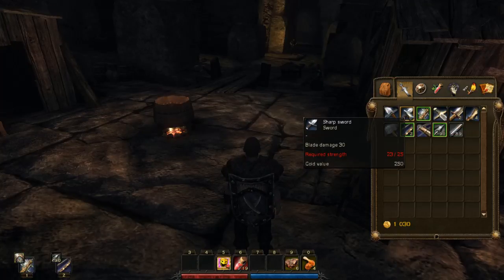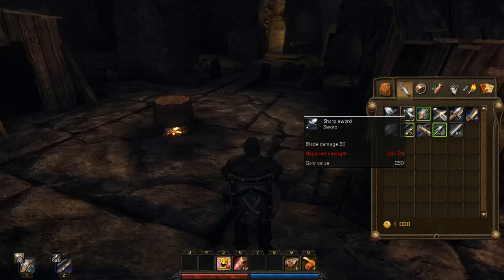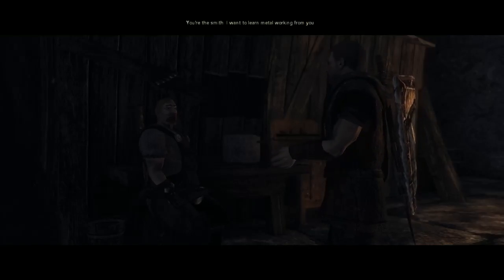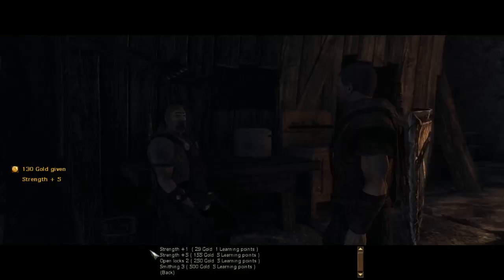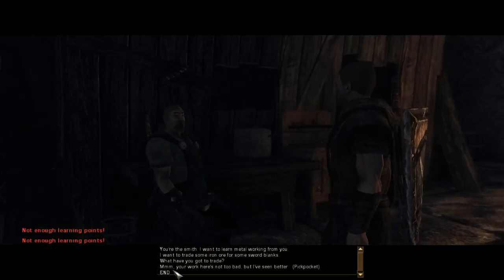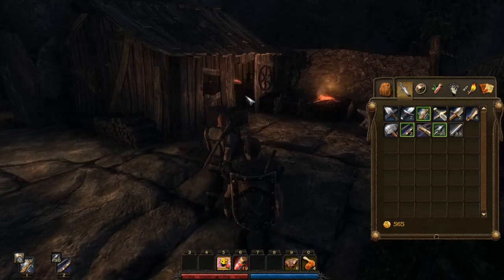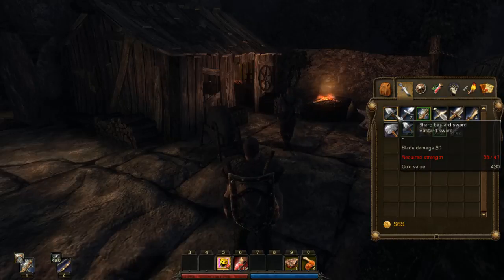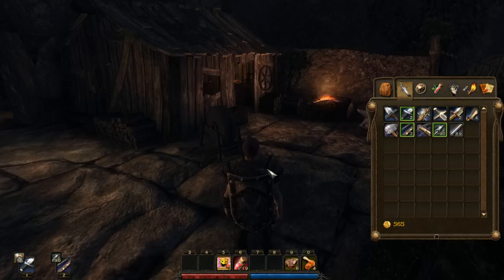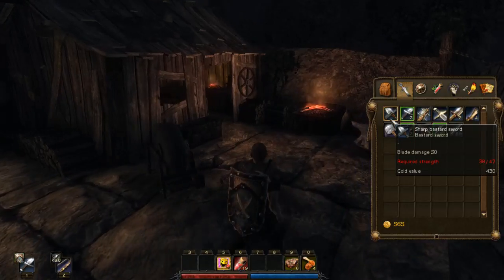So what do we got now? A sharp sword does 30 damage versus my current weapon at 18 damage. We just need some more strength - let's learn some strength. We learned as much as we can - zero learning points left. We still need nine more strength. I've got the short sword equipped for now, and in one or two more levels we can equip the bastard sword. Kind of cool - we'll have that ready to go.